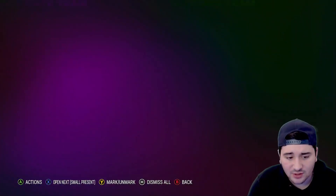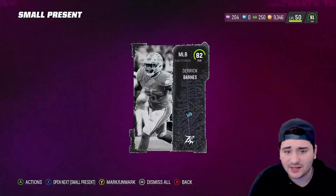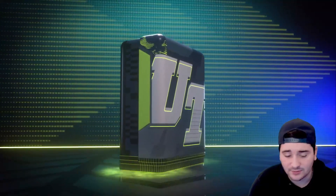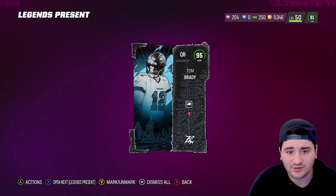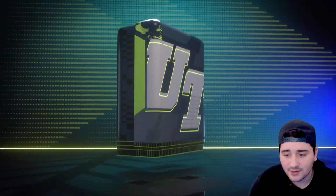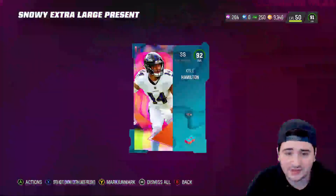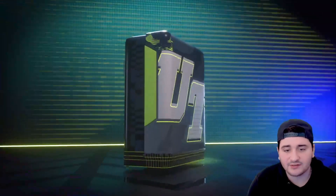Those lavish presents were so rare to get and that's really what we get out of them. EA has some make-rights they've got to get done because this is unacceptable. There's my other 95 Brady. The snowy extra large present — even though this is not what that actually is — gave us a 92 Kyle Hamilton. I'll actually take that, pretty fire.